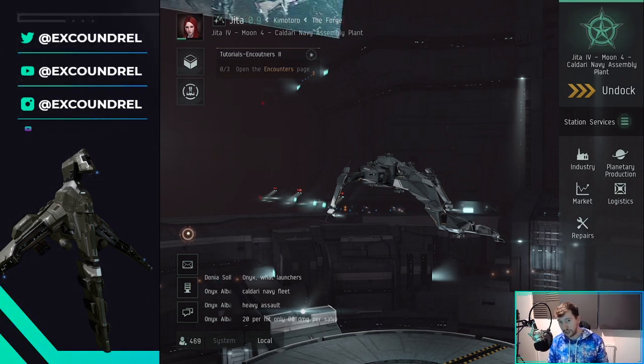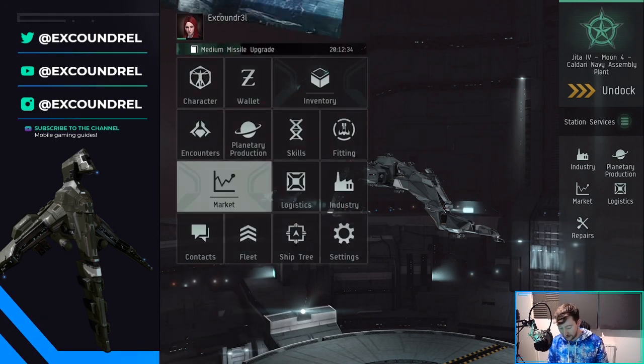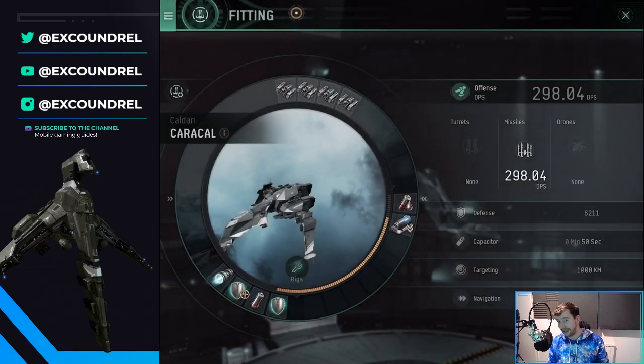I actually recorded some footage of me doing anomalies earlier, before I completed the fit that I wanted for my Caracal — basically I didn't have the money. Now the DPS might look pretty low, around 300. I've seen people getting upwards of 400–500 DPS on missile boats, but I didn't invest into missile skills when I started; I invested into industry and only just started picking up missile skills now.